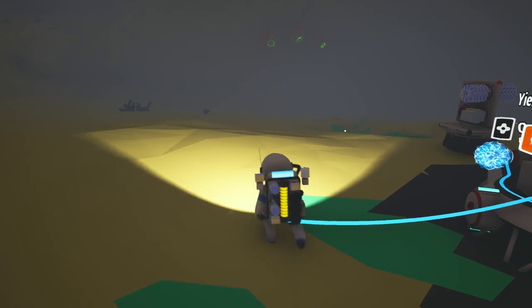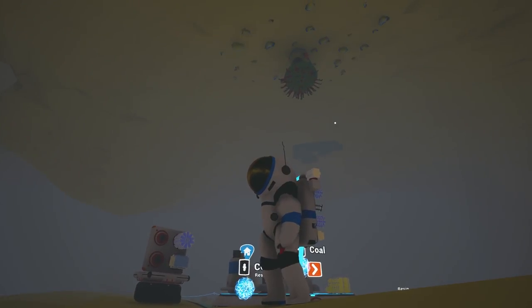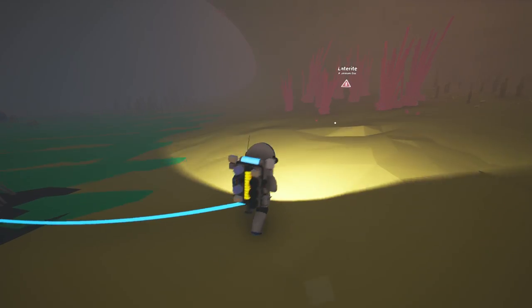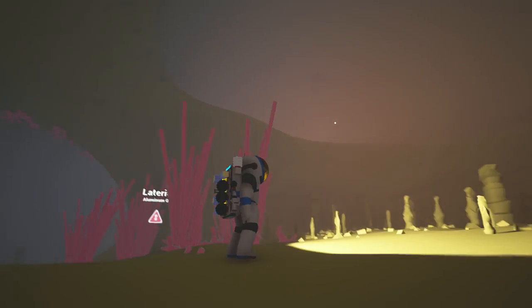Yo, yo, yo, everybody. Generic P here. Welcome back to another episode of Astroneer. And we are underground. We can be happy underground. Oh dude, there's actually a cave. Oh, and more coal.